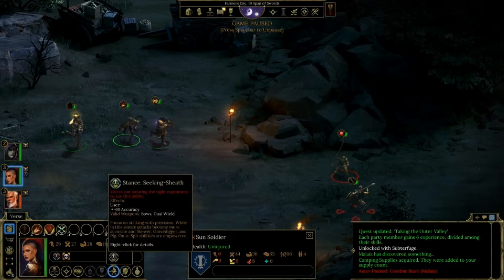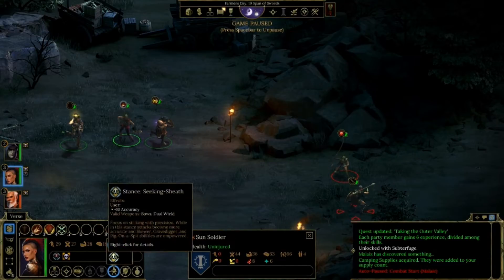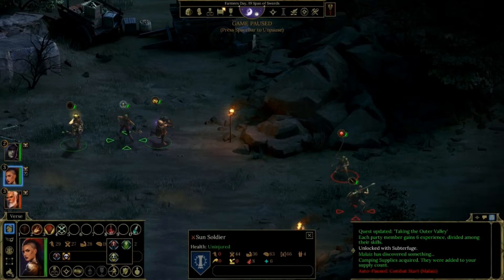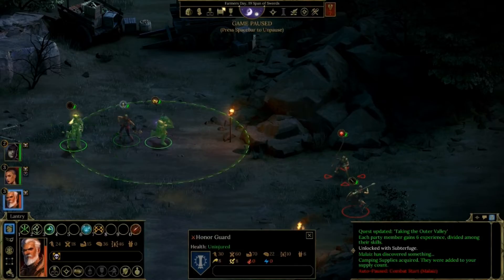If I pull out the bow, I can put her in Seeking Sheath, which is plus 10 to accuracy. So she can use a bow — that will keep her back a little bit and allow her to use some ranged attacks. And then my hero can get in close and attack. Go for the Sunder. And he can heal himself.